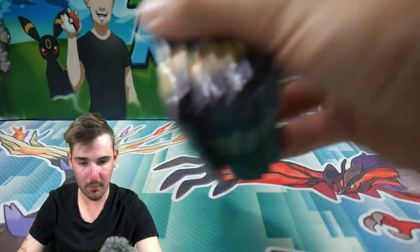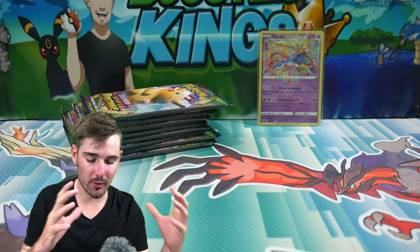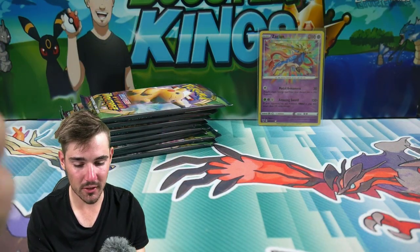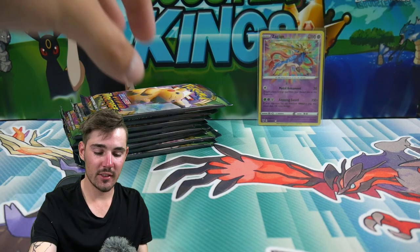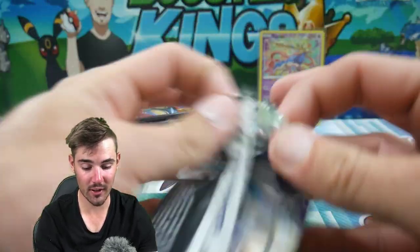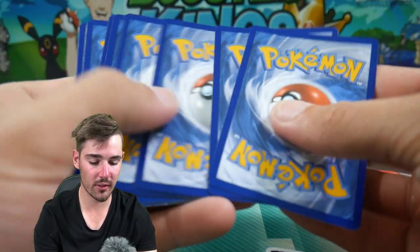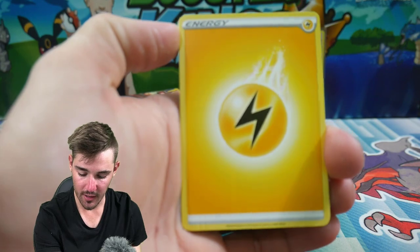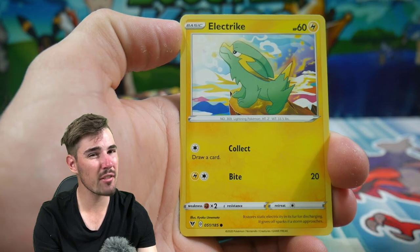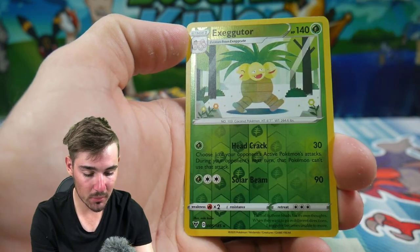Not bad at all, but we're pretty much here for the packs today. We're gonna get into all eight of these, and I had a really good feeling about this box — I had a really good feeling that this one is going to have the Rainbow Pikachu Chonky Hyper Rare. My partner had a weird feeling when she got it in the mail. We're just gonna get straight into this one. Four to the front, and we start with a Lightning Energy.